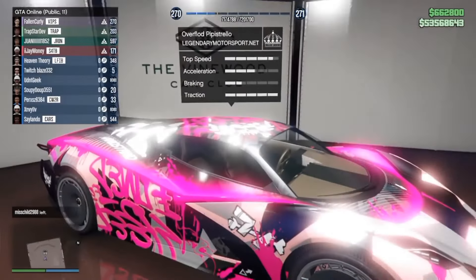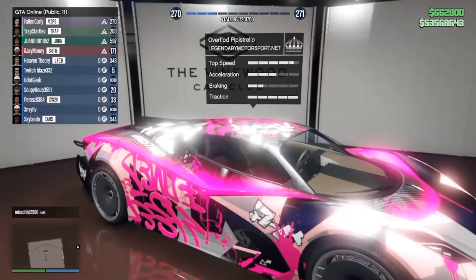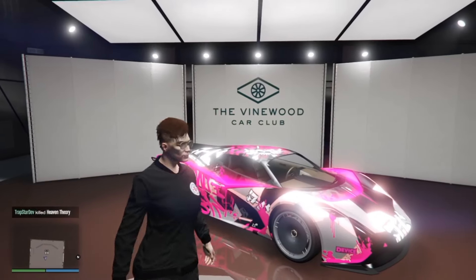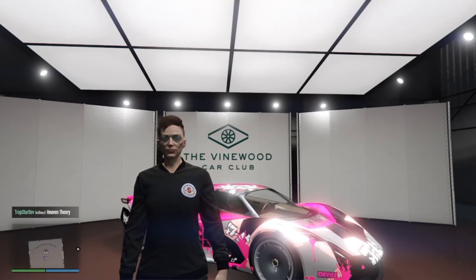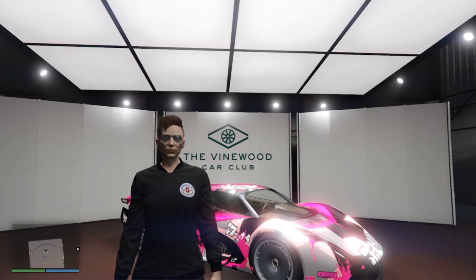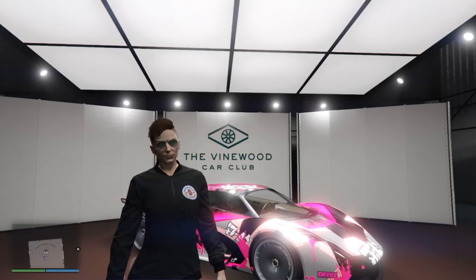And finally, the all-new Overflod Pipistrello, which you can claim a week early right now if you're a GTA Plus member. It's wrapped in a bright splash of 76 livery and will subject onlookers to a disorienting flash of color as you break every speed limit known to man. Crush the sound barrier with the new Overflod Pipistrello supercar.